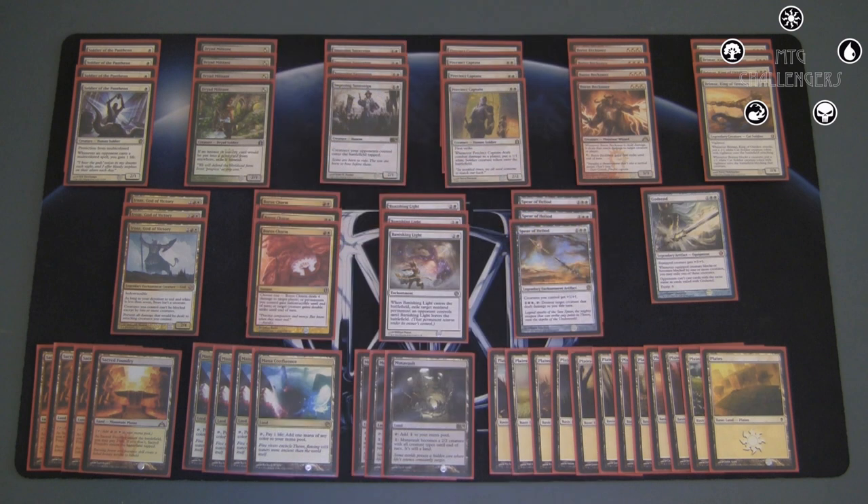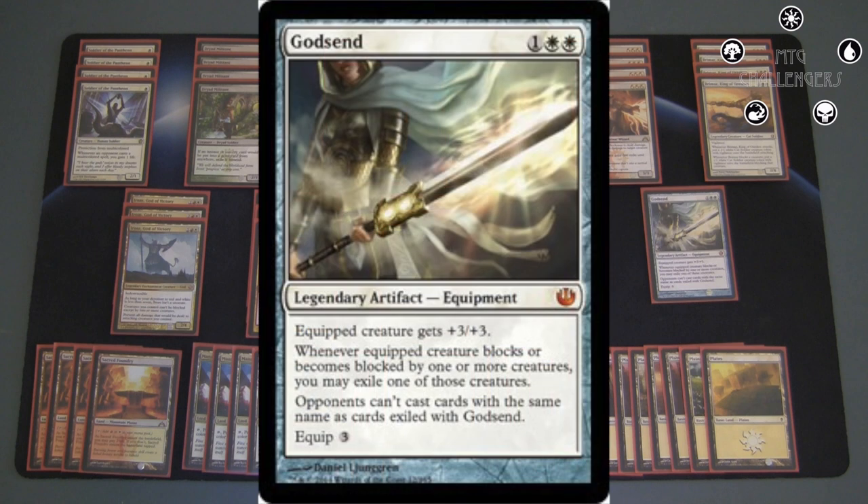And finally, the last spell I have in here is one Godsend. A really interesting card that might be better in older formats with Stoneforge Mystic, but I felt having one in here could be really nice. A plus-three plus-three is pretty huge, and having the removal on a stick is awesome. I'm not really sure how good this card is going to be — it might turn out to be busted, jam three in the main deck good, or it might just be one of those mythics that's good but there's just no room for it in standard. Running one to be on the safe side seems like it could be really good.